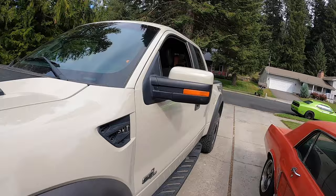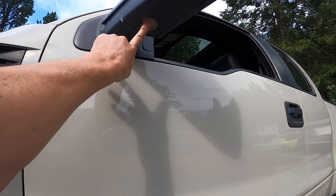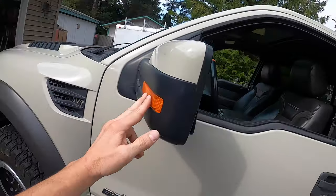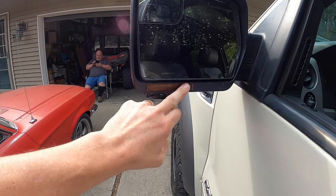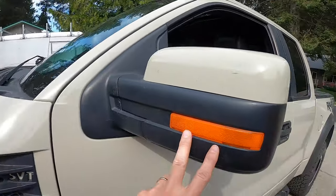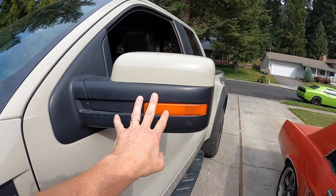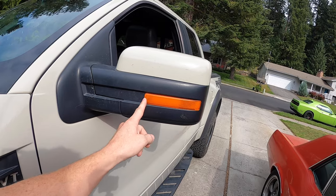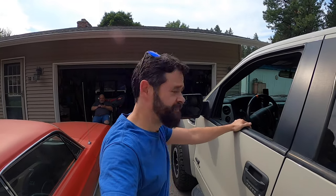Let me show you why that's actually a bigger deal - there's all kinds of lights. You saw the puddle lights underneath, the courtesy lights, and then we've got two big banks. This one's a blinker - one, two, three, four, five, six little lights in there. And this one is supposed to blink but they do nothing on either side. So we're getting new lights that are sequential - like Knight Rider. They're tinted too. We're going to figure out how to take these out and put the new ones in.